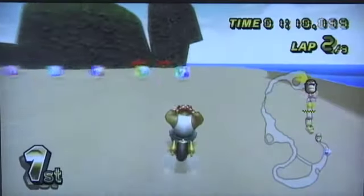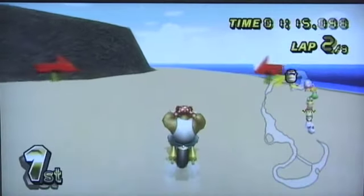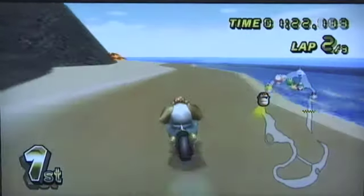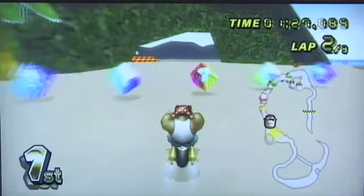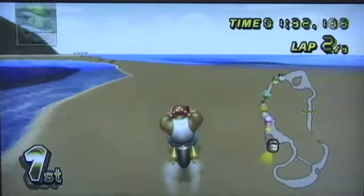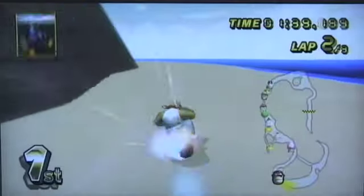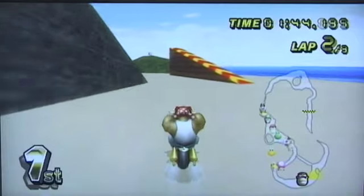So now I'm winning because Rosalina just got shocked and Baby Pete got hit by a red shell from Rosalina. But Baby Pete really wants to kill me - she wants me to pay the price. I go here because tricks are really bad to go on, so instead I just do this and I try to stay in here, but I can't. Obviously I fail. And yeah, so I'm still in first.